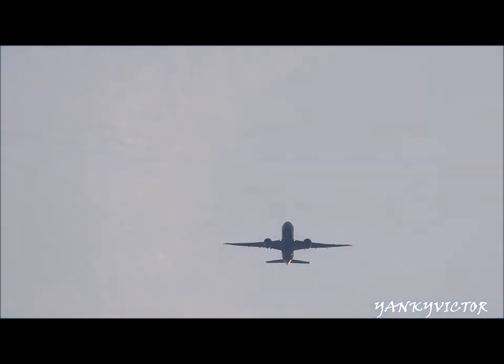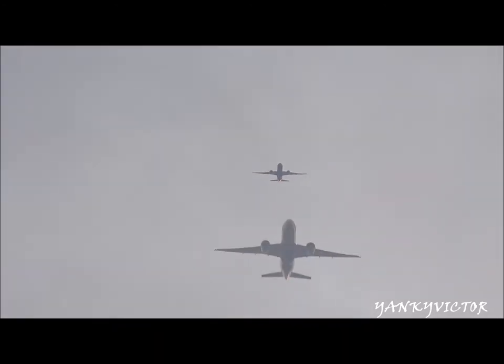Delta 1-0-5. Delta 1-0-5, good afternoon, altimeter 2-9-7-6. Delta 2-2-4, set up for ILS at 2-2-Right, you're going to the right side. Delta 2-2-4, all close to driver. Delta 3-0-2, Kennedy Tower 1-1-9-1, speed 1-5-0, goodnight. Delta 1-5-9, 1-9-1, good job.